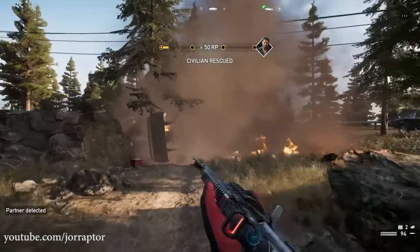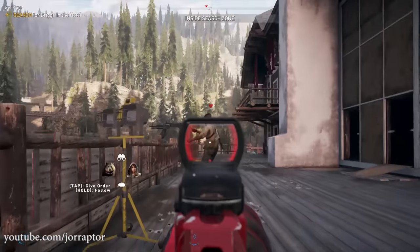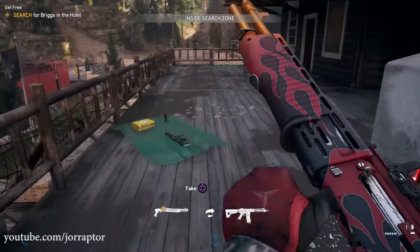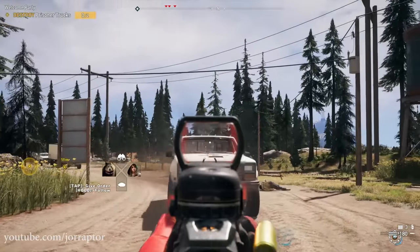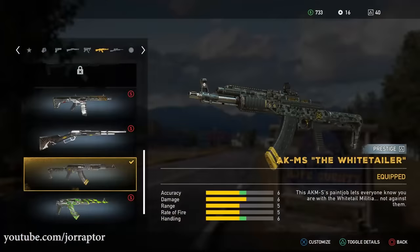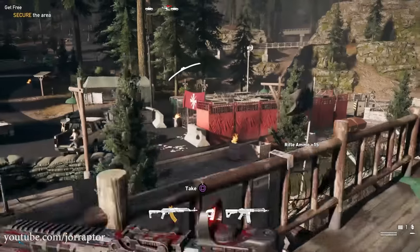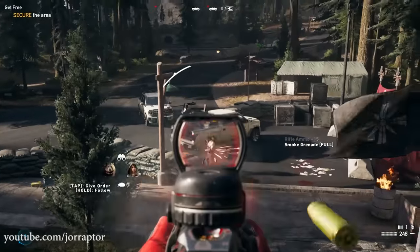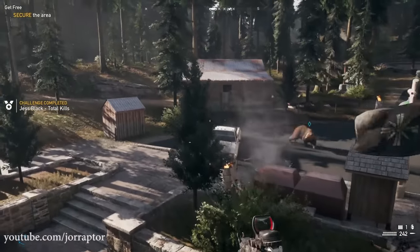My first tip: save up your credits for the best weapons, because spending on less powerful weapons is just a waste. The first weapon you totally need to buy is the AKMS — either the White Tailor version or the Warrior version. Both are the same in price and stats, and when you use this gun you'll immediately feel way more powerful. Killing enemies is really easy with a headshot, but a few bullets to the chest will also be enough.